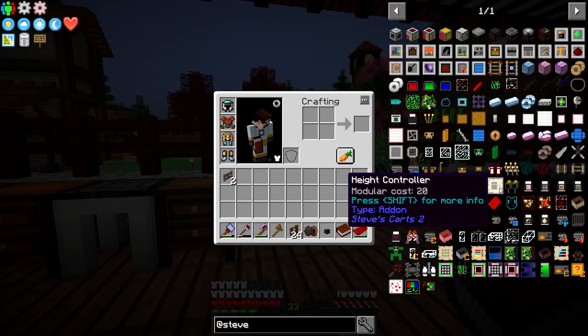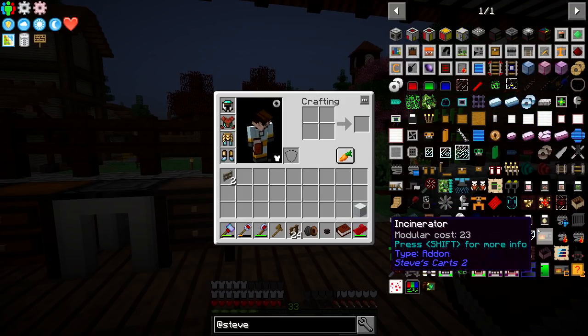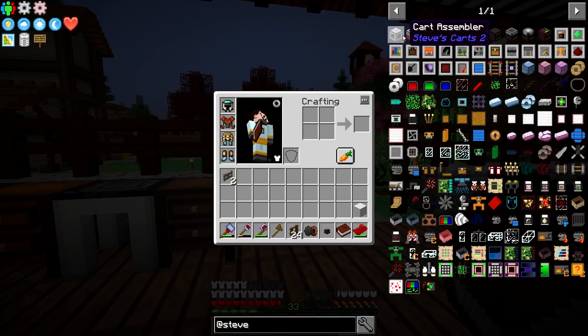So how do you work Steve's Carts? If we go to Steve's Carts — it can't be that tricky because Steve's Carts literally only has one page of things. I've done Steve's Carts before so I have a good idea roughly about how it works. The first thing we're going to need is a cart assembler that actually builds carts. We'll need a cargo manager either side — that's what a minecart interacts with to let it know to pick up items.